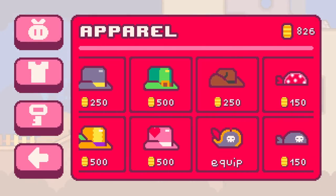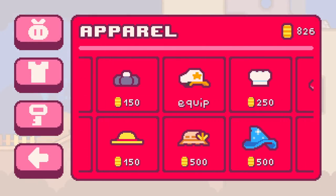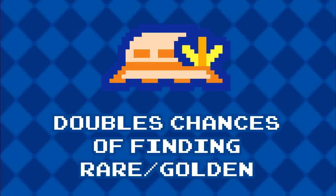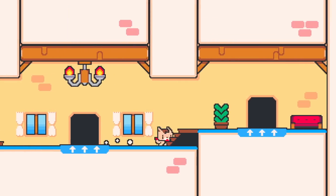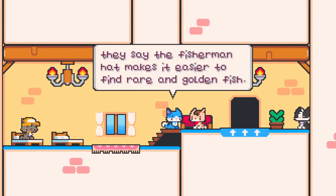The in-game shop offers a fishing hat that doubles your chances of finding a rare fish. This means that it's twice as likely for a rare or golden fish to spawn in the level. This pro tip was originally shared by Mara if you talk to her in the hotel in Portobello.